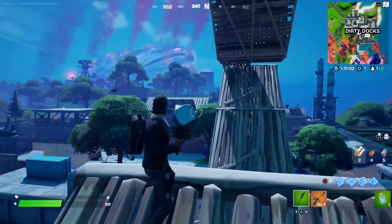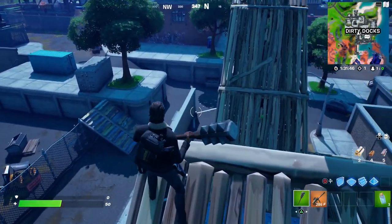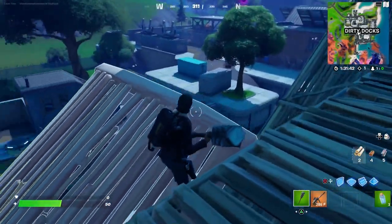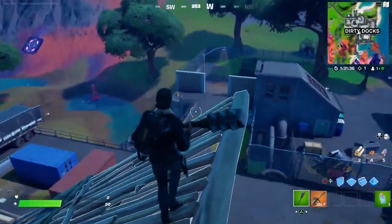Something appears to be wrong with his legs. Just focus on my feet and legs — don't they look like they're broken? Look at how he's walking. There's something wrong with his legs; the character animation just doesn't look right.